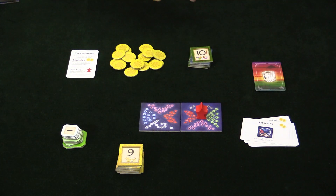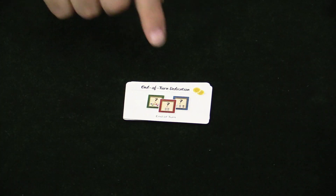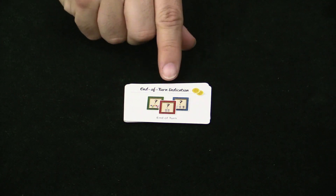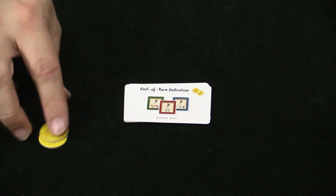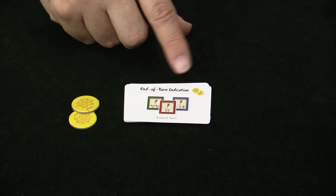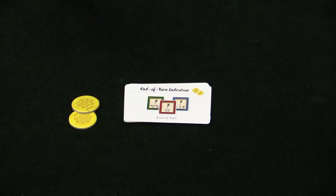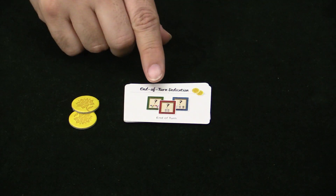Let me zoom in and show you what those Special Actions actually do. There are five Emperor cards. Depending on which ones have come up, you can take Special Actions. This one, for example, the End of Turn Dedication: you spend two Gift Tokens — which is typical, as basically all of them require spending two — and you are able to make a dedication at the end of your turn instead of at the beginning. You can grab some cards and then do a dedication on the very same turn.